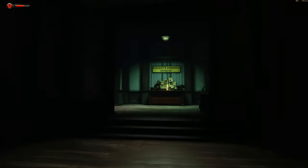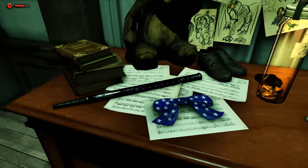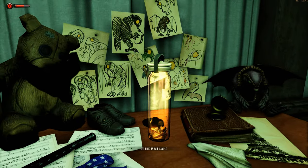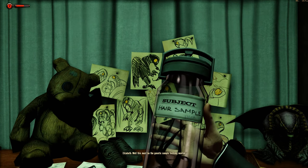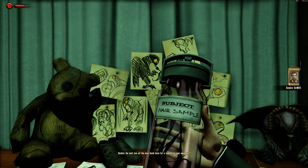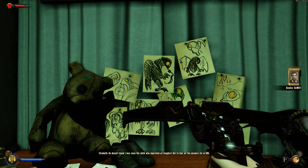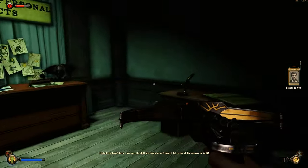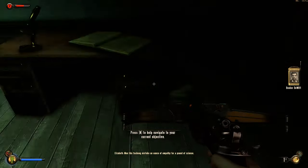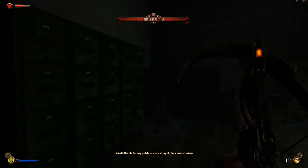Here it is — subject's personal effects. There's the hair sample! Well, this must be the genetic sample Suchong wanted. He sent you all the way back here for a sample of your own hair. He doesn't know I was once the child that imprinted on Songbird. But to him, all the answers lie in DNA. Men like Suchong mistake an ounce of empathy for a pound of science.